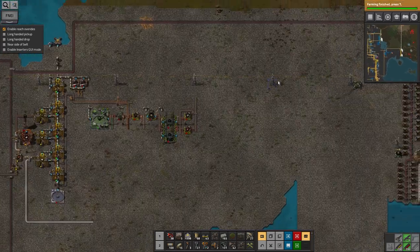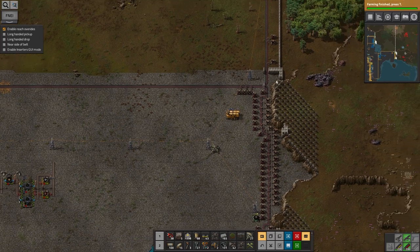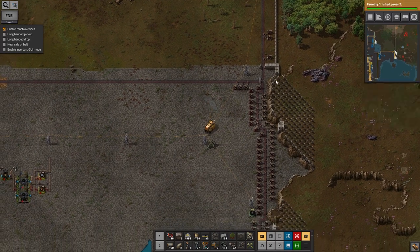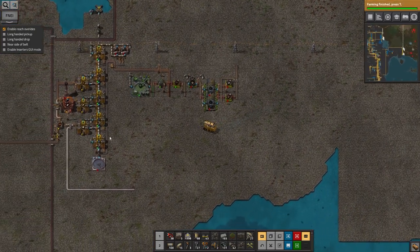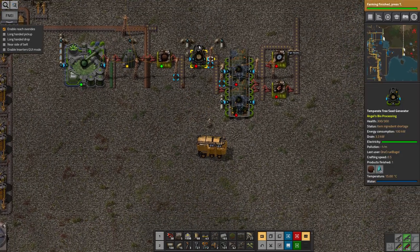Where's my construction vehicle? I need to move everything across one square. So basically I just assumed that those machines would pass the water through like the boilers do, because that would be convenient and helpful. But no, they don't. So I can't fit the piping in around these machines because they're too small. So if I cut that and paste it - let's do two squares just in case I've miscounted.